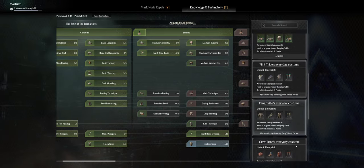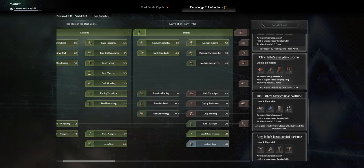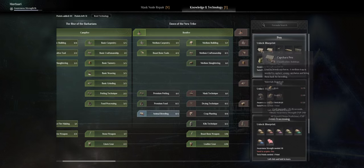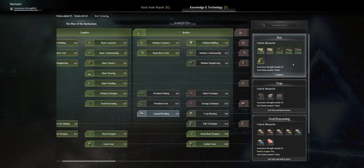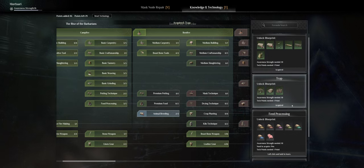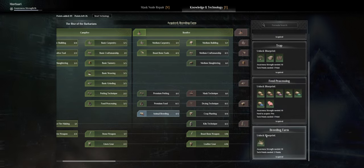The next unlocks come from taming or deterring someone from a tribe. It always indicates which tribe you need - for example, to get the Flint Tribe's everyday costume you need to deter a Flint Tribe Porter, and you get a chance at unlocking that skill. I'll probably need Animal Breeding because that allows me to have the water trough and feeding trough, and traps to maybe trap a turkey at some point.